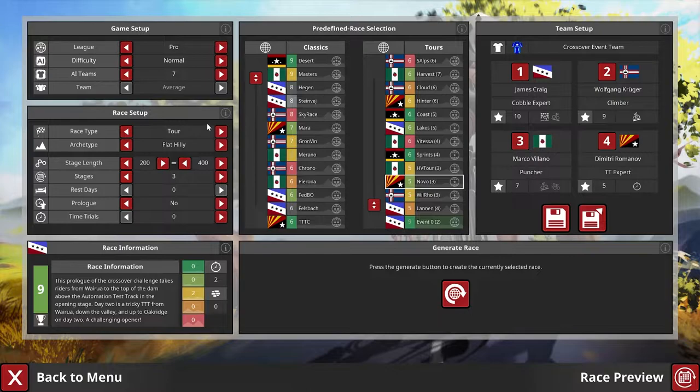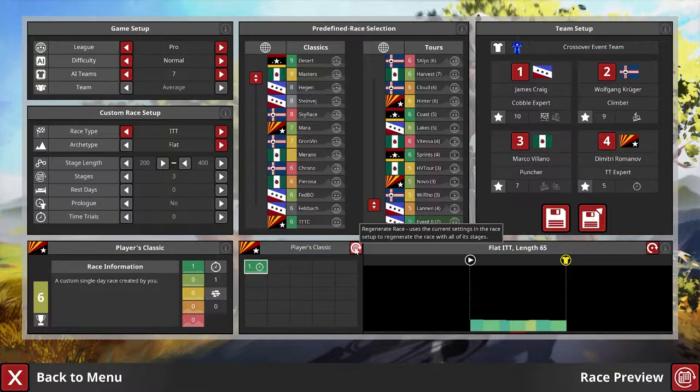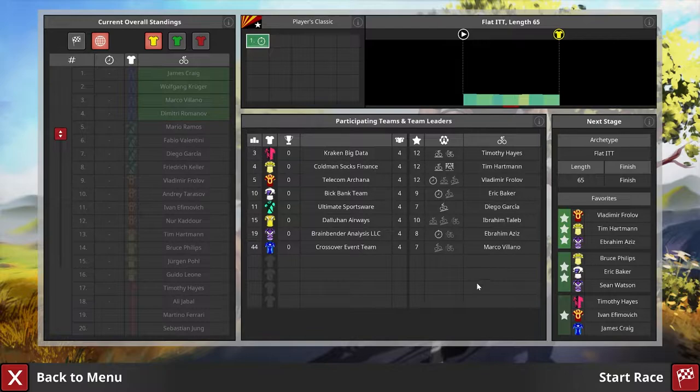First, we switch away from classic mode — we want to do an ITT — and let's make a flat one. That's a pretty little flat one. It is a good idea to use the team that you are going to use in the crossover event as well. So let's hop right in there and see what this is about.